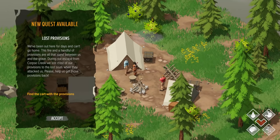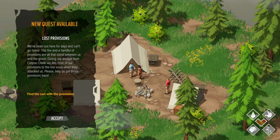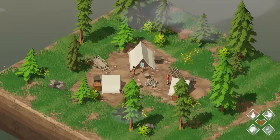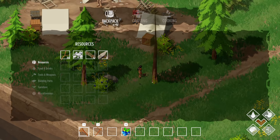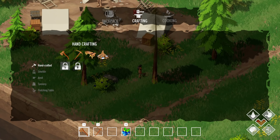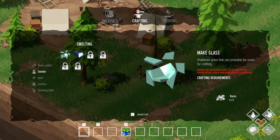Let's eat some berries. Our quest is in this part right here. T to explore - two logs, one rock - survivors camp, level one. Apparently not everybody died in Corpse Creek. Oh look, there's people - we got Greg and Sam Brown! Hello! Oh you have a quest - new quest available: Lost Provisions. 'We've been here for days, can't go home, this fire and a handful of provisions are all that stand between us and the grave. During our escape from Corpse Creek we lost most of our provisions to the lost souls when they attacked us. Please help us get those provisions back. Find the cart with the provisions.'